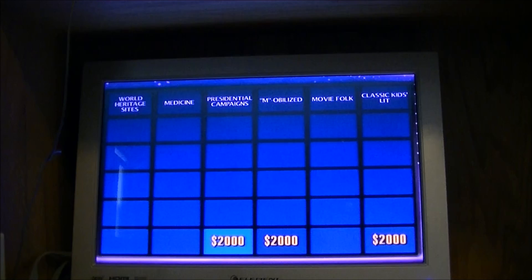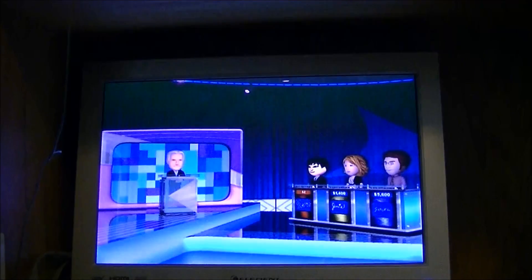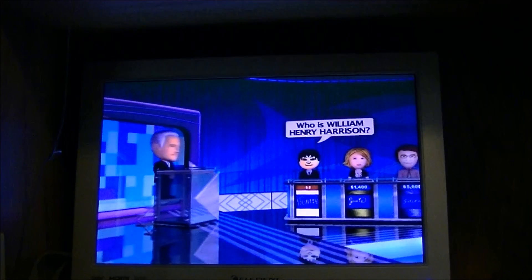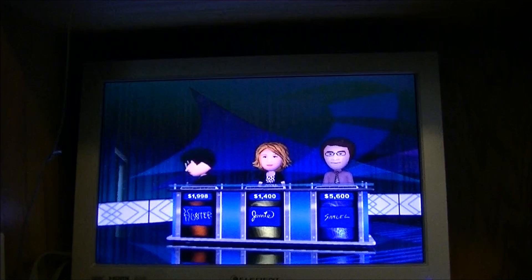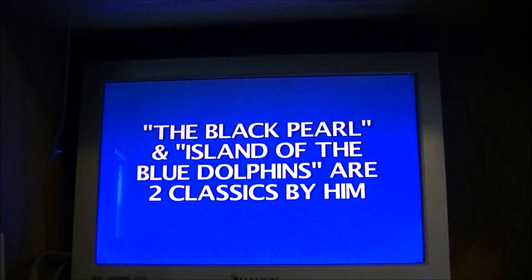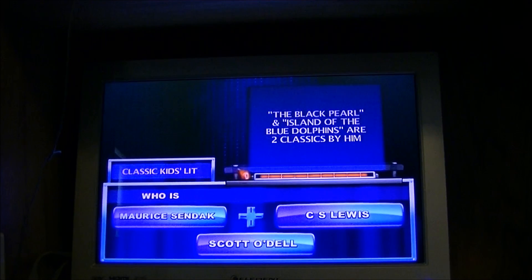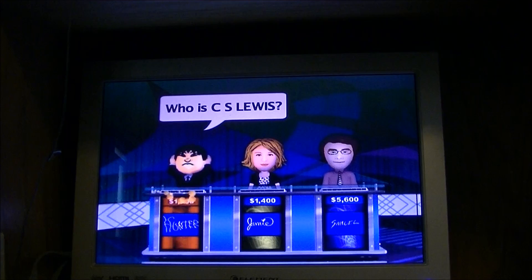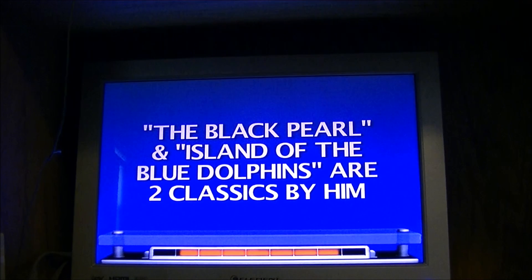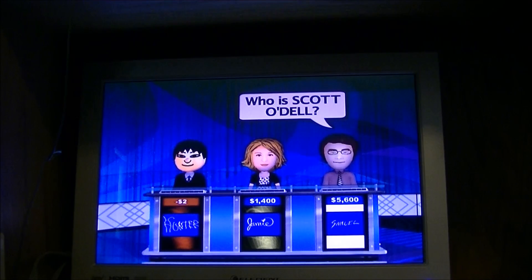Player two, Presidential Campaigns for 2,000. 'The Whigs used a log cabin as a symbol in his 1840 campaign.' Player one — who is William Henry Harrison? Right you are, you're out of the hole. Classic Kids Lit — 'the Black Pearl and Island of the Blue Dolphins are two classics by him.' I guessed C.S. Lewis — Scott O'Dell? You're right!